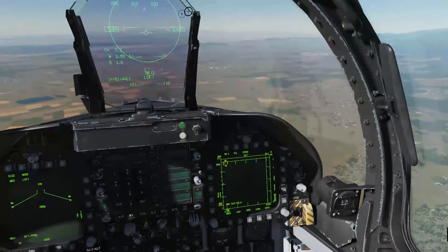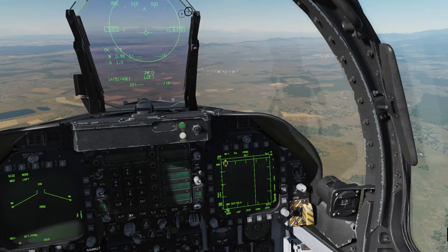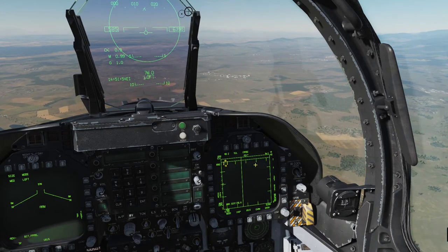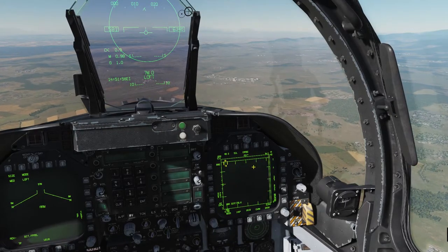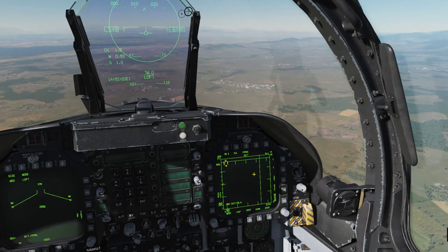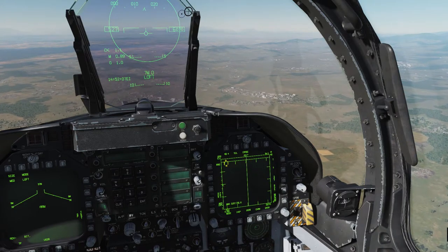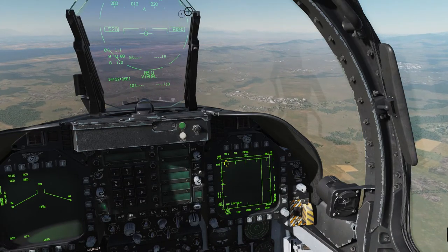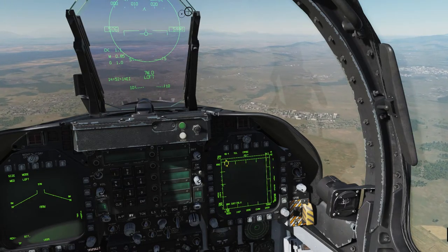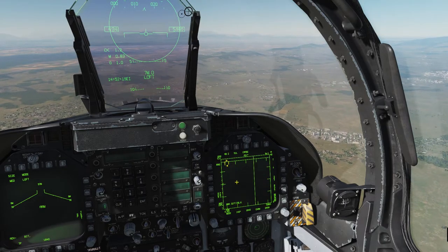Right now we don't have a target locked up and we're just scanning the horizon with our eyes and our radar to look for distant targets. Ideally, we'd use Range While Search or other long-range scanning modes to lock up a target — we'll cover that in another video. For now, I just want to show you how the buttons play together. You can see the weapon select switch for Sidewinders, AMRAAMs, and Sparrow missiles all kept us in Range While Search the whole time.